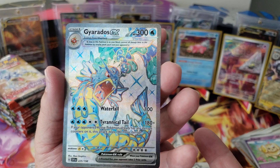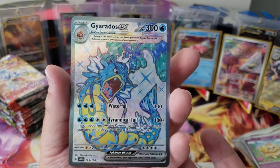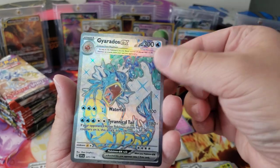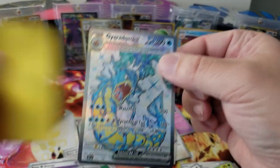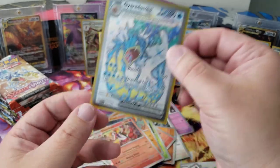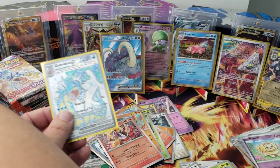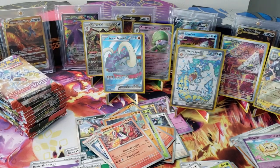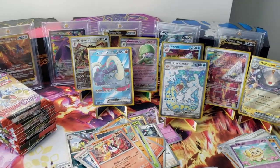Look at the back of this card — it's a little white right there but dude, that's not bad at all. I want to say this is at least a 9 — the centering is great. This is the Gyarados EX pull, so good! This video is successful, that's amazing!